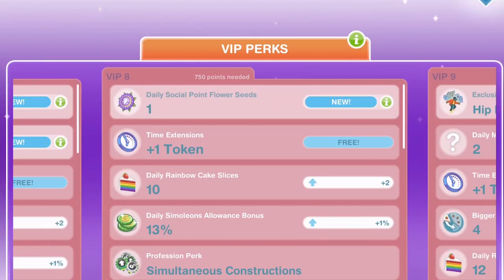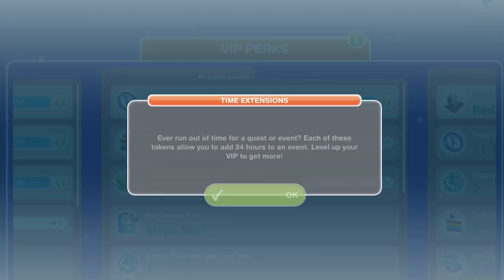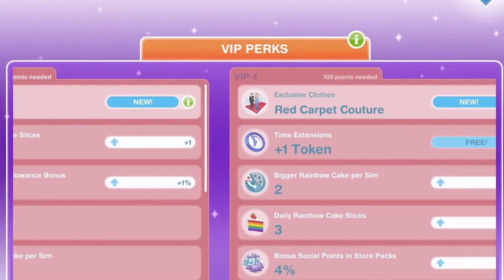Another really good perk is a daily Social Point flower seed. The Social Point flower costs 20 LPs to plant, and every day you get a free Social Point flower seed, so it's kind of like getting 20 free LPs every day. Another perk is time extensions — when you're doing a limited time event and you've run out of time without gaining all the prizes, you can add 24 hours to be able to finish in time.